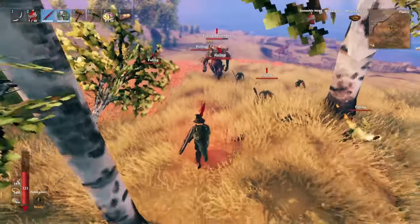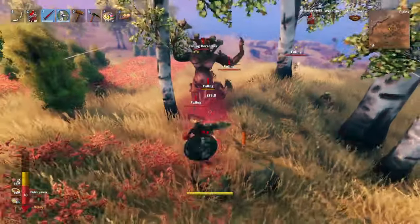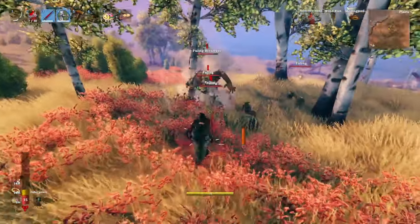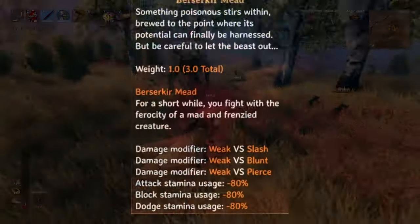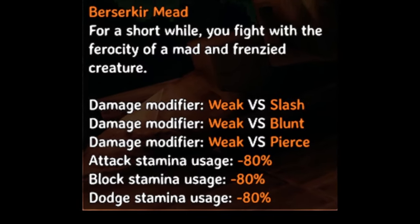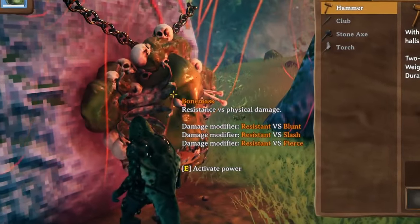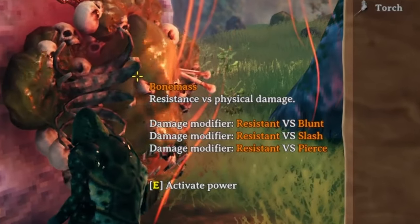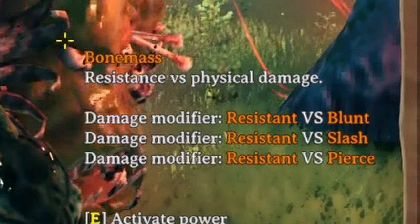Number 8. The Berserker Mead, while making you better at fighting by decreasing stamina usage by 80% for attack, block, and dodge, also makes you weak to slash, blunt, and pierce. However, if you use the Bone Mass power at the same time, it cancels out these weaknesses, as it makes you resistant to slash, blunt, and pierce.